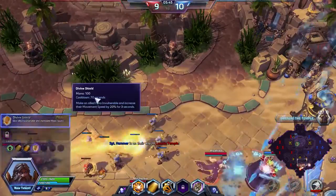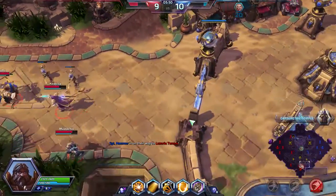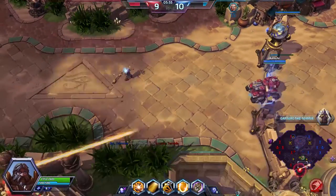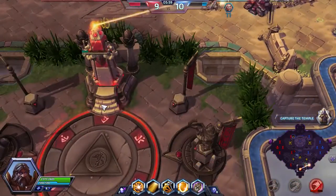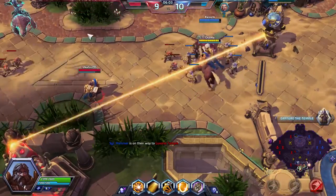At level 10 I only have one spell available, which is Divine Shield. Basically you make a person invulnerable and unable to die. It looks like the temple has pretty much shot its load, so there's no point trying to get it — oh wait, there are a lot more bullets in that thing.